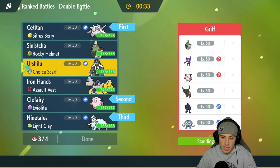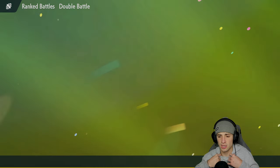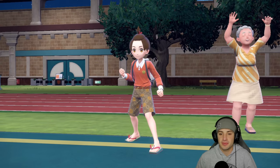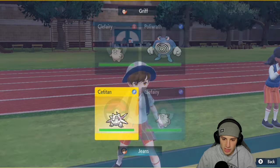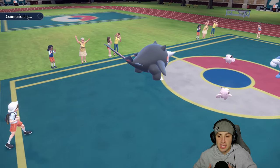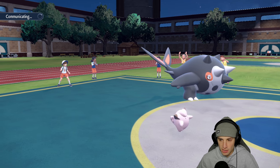In the back I'll bring Ninetales and either Iron Hands or Urshifu. Urshifu is pretty solid against most of their team - Choice Scarf Surging Strikes late game could be really good. Poliwrath wins in Water Tera so we'll figure out what move to Choice into. I feel like we can set up Belly Drum here in match number one and have Sea Titan killing it. They lead Clefairy and Poliwrath - this might just be a Bulk Up play. I'm definitely going for Belly Drum, and Clefairy will Follow Me - if they want to set up Bulk Up, that's totally fine.